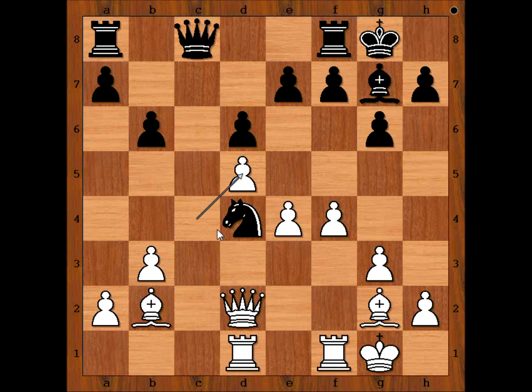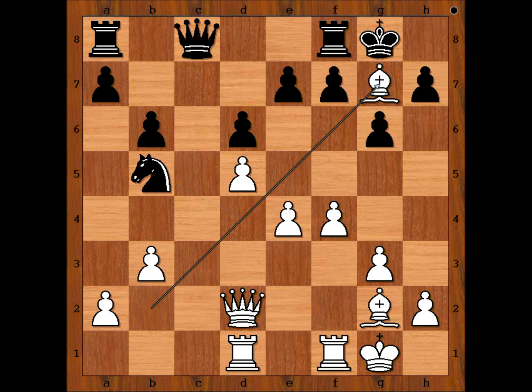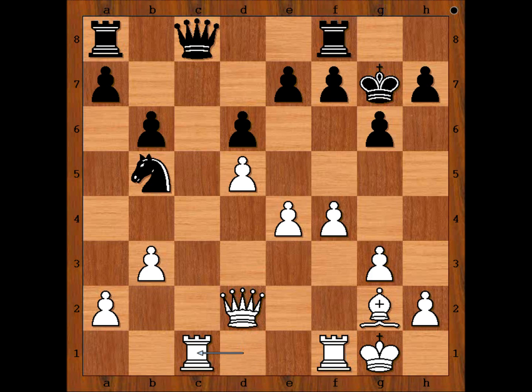Now the knight is attacked by two pieces. Knight to b5. Bishop takes on g7, king takes bishop. It is white to move — white plays the move and black resigned, believe it or not. What is the move? Can you guess Botvinnik's next move? Rook to c1.